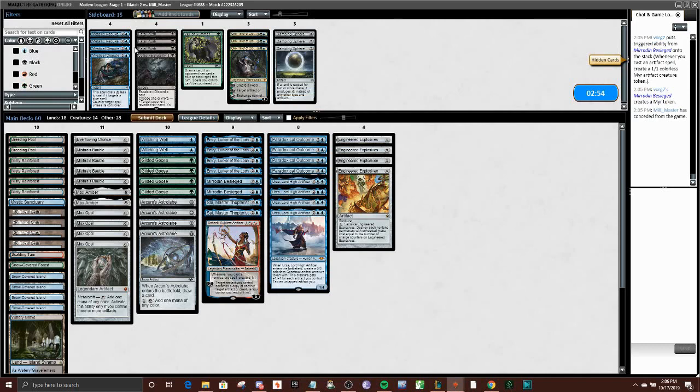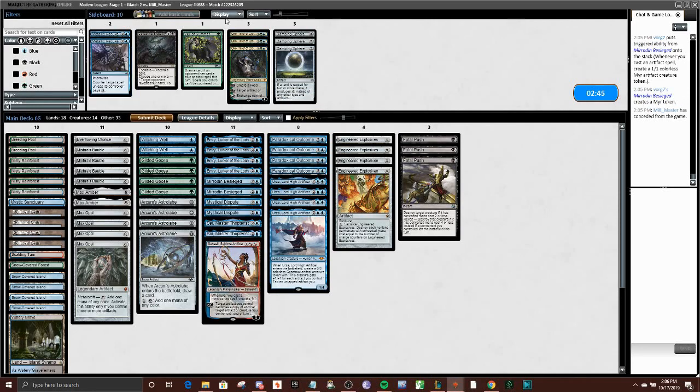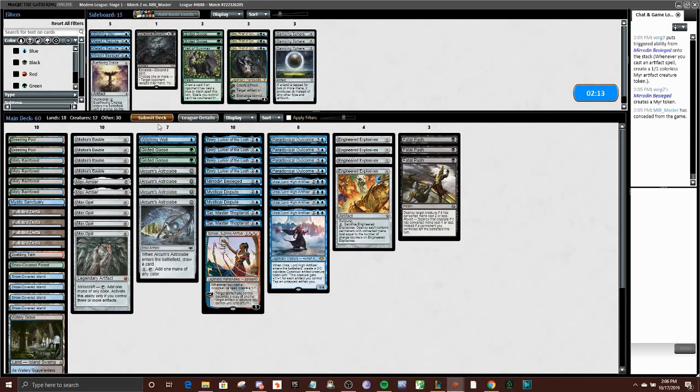So I think in this matchup we want the removal. The Mystical Disputes seem quite good, and I think we don't want to get into the Oko fight — I'm just going to try and go over that. I'll probably trim a Besieged. Our chop blockers aren't as good against their legion of island walkers — just rely on my removal to keep me safe. I'll probably trim some of the usual suspects. Everflowing Chalice is one we can often get rid of, we can go down on a Witching Well, and we can shave on some Goose.